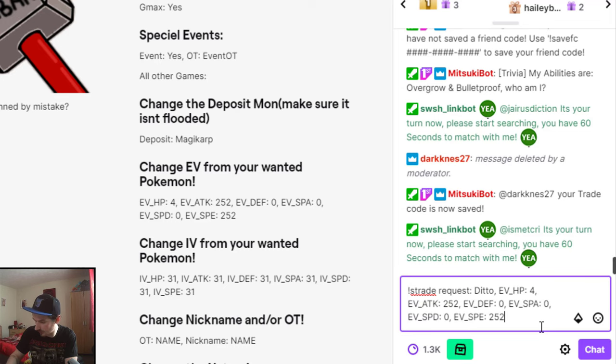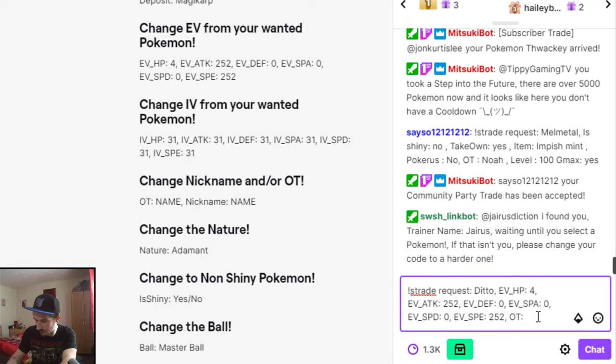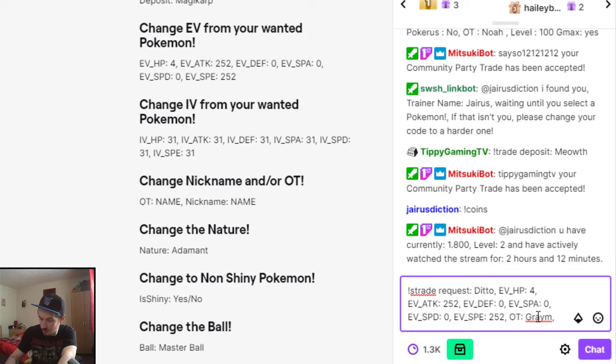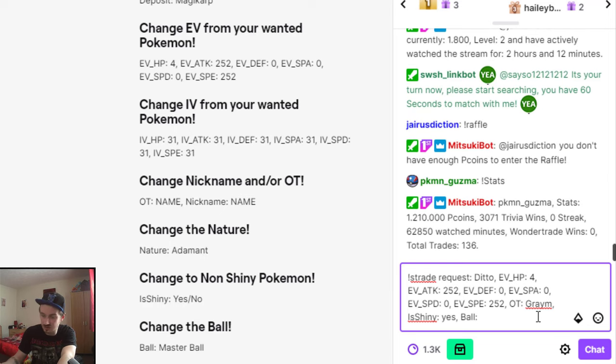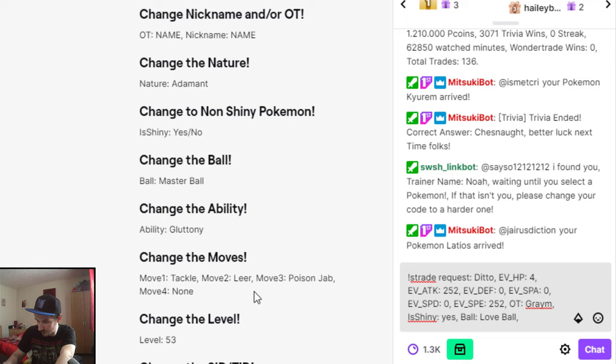Then a comma. If you want your name as the original trainer, put OT then dots then space then your in-game name, then comma. If you want a nickname you can do that; if not it doesn't matter. Next is nature — doesn't really matter for ditto since it's not the actual Pokemon you want, so skip that. You might as well have it shiny: put capital I then capital S for shiny, dot dot, space, yes, comma. Next, whatever ball you want — we'll put love ball.